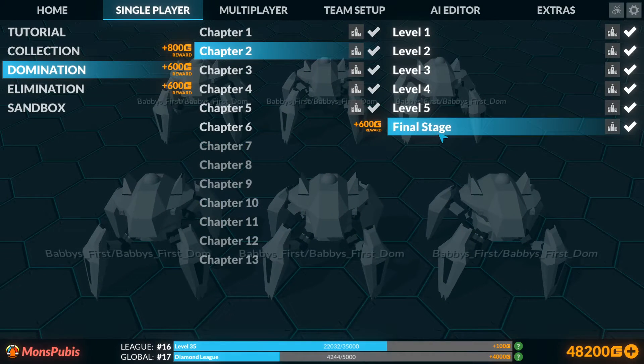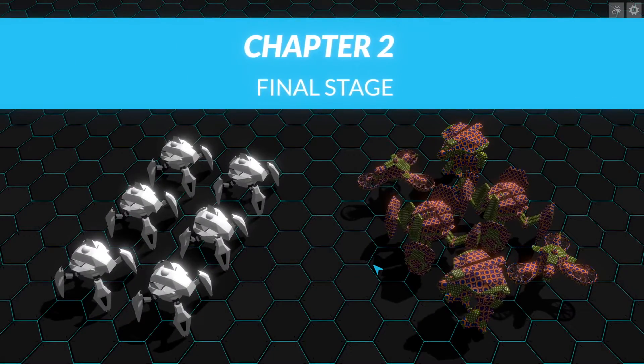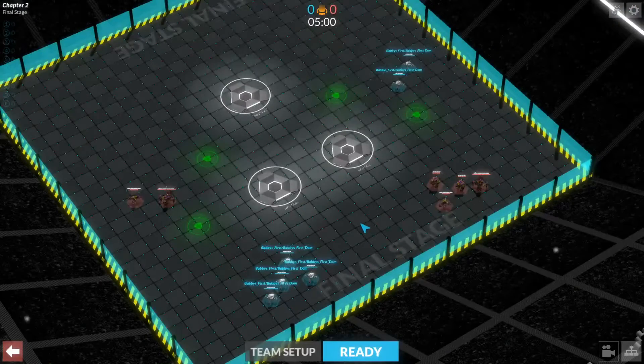Hello and welcome back. We're on the final stage now. At this point our bots are pretty well-rounded. You can see the spawning positions here. This enemy is not using assaults — he's bringing two snipers, two shotguns, two machine guns.